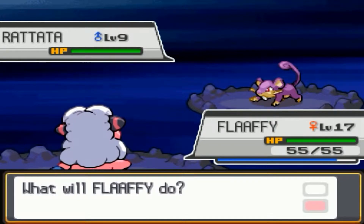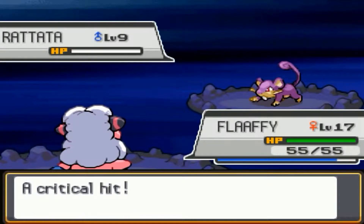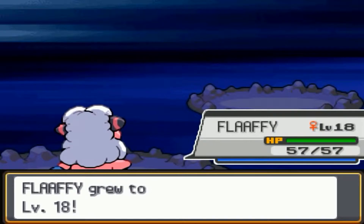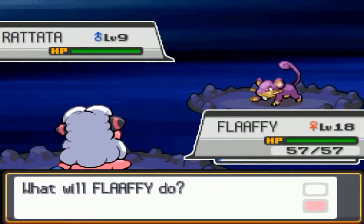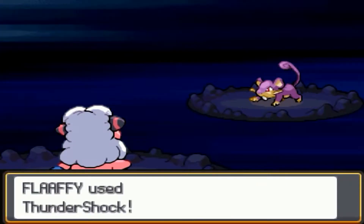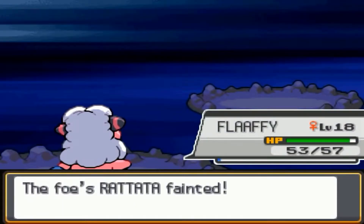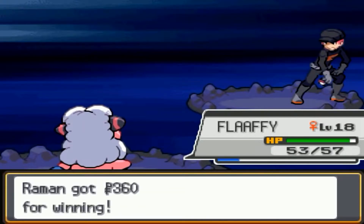Here we have a level 9 Rattata from a Grunt, and we're going to Thundershock it — hopefully a one-hit KO. It's a critical hit, so that helps. Flaffy is level 18 and is very overleveled. The Grunt sends in another Rattata, but that's not going to help me count anything.